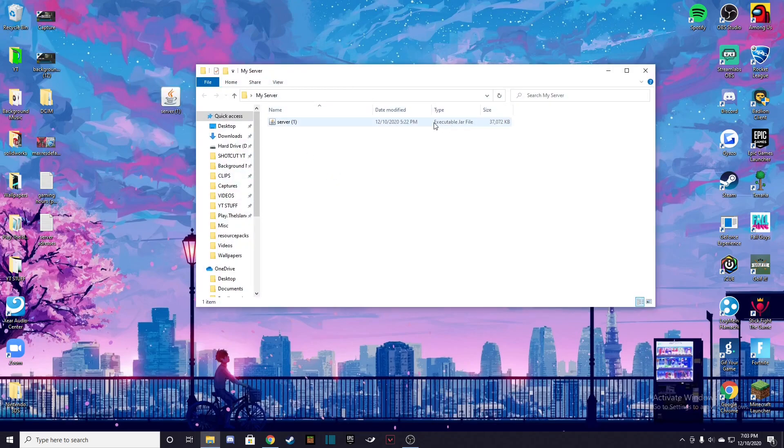In here we have our executable jar file. If it doesn't say executable jar file, that means you don't have the latest version — or any version — of Java installed. You're going to need to go download that. There are plenty of videos on YouTube that will help you with that, so you should be able to find it relatively easily.